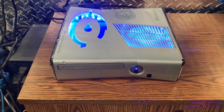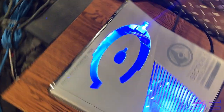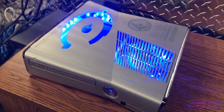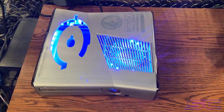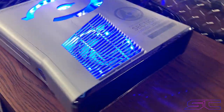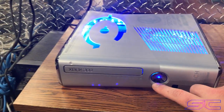Hey guys, Davis here. This is a Halo Reach RGH2 Trinity with the Halo 1 cutout. I just wanted to show you guys this — you can purchase this on my website. This console is also a Viper dual NAND console, so you can switch NANDs with it. It's a two-in-one console, and I'll go ahead and show you what I mean by that.